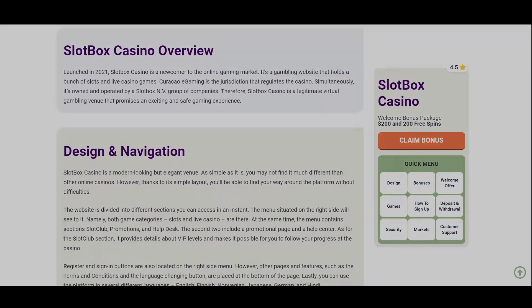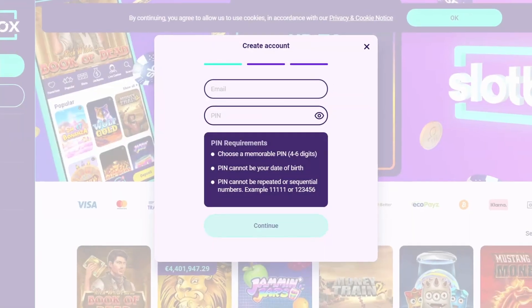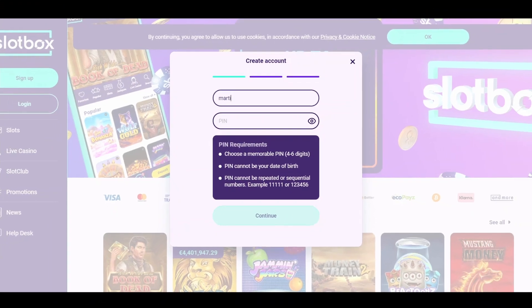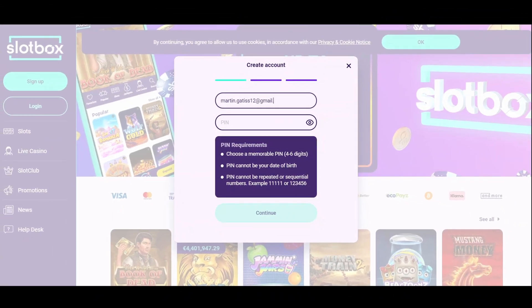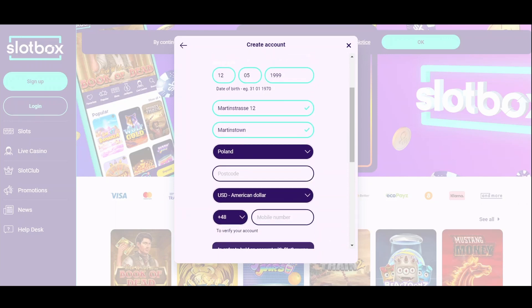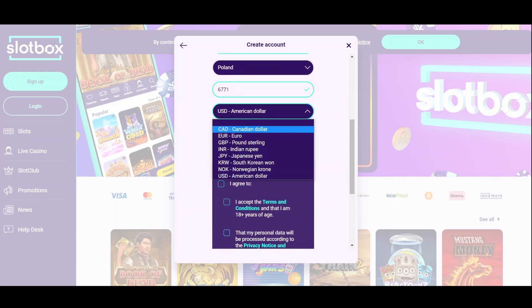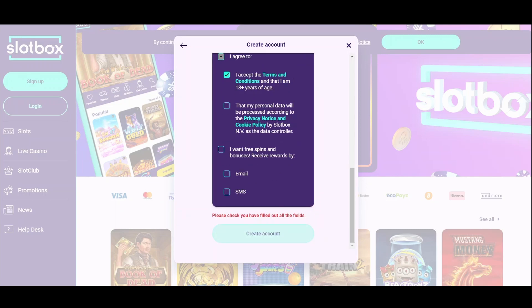Let's start with registering. As you load up the homepage of Slotbox Casino, a pop-up window will prompt you to register. The fields you should fill in will all be on one page, and they require you to leave your standard personal info like name, last name, country, and your address. The thing with registering here is that you will need a phone to verify your profile with an SMS code that will be sent to you.